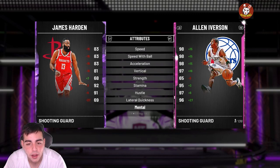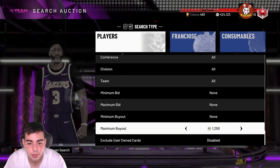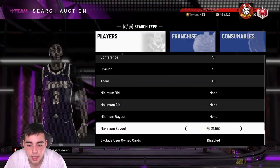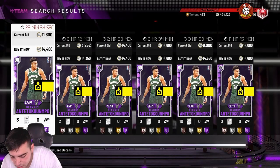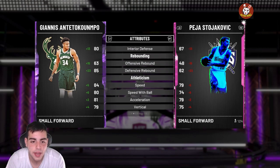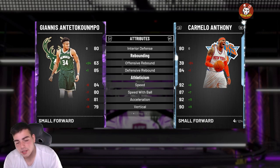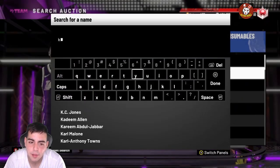Next card — Giannis Antetokounmpo is definitely by far the best amethyst card you can get at this price. He's glitchy — it doesn't matter what card you have, he's going for under 15k, around 14k. It's the name, it's the MVP. He's gonna mop kids online, you just need him. With that we're at about 60k spent. He's tall at 6'11" at small forward, runs past everyone, and has great clamps on defense. Highly recommend.